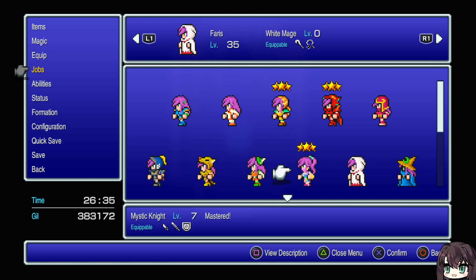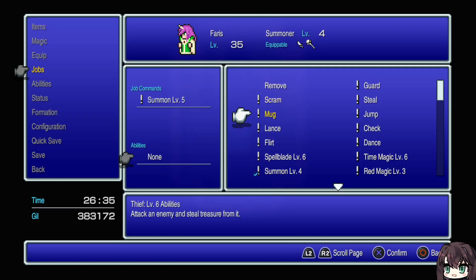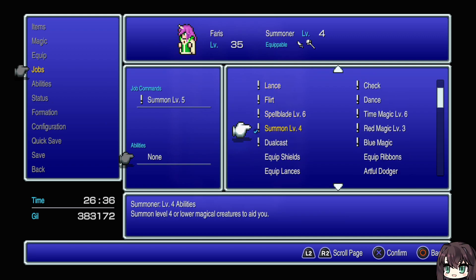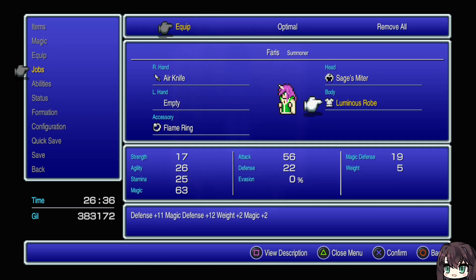Let's put you back in summoner. What did I have you on? I could put dual cast on a summoner — that is hefty. Put on gold hairpin.